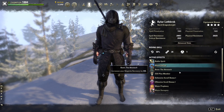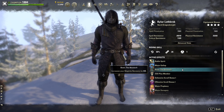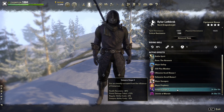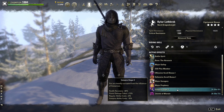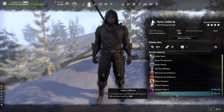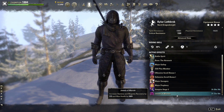We are using the Atronach Mundus Stone for the extra Magicka recovery — that's really good for our heals and we do have some damaging skills that require Magicka as well. We are a stage 3 vampire for the undeath passive, gotta have it in PvP. And then the Jewels of Misrule food gives us Stamina and Magicka recovery and max health — smoked bear haunch is way too expensive so we've gone with this.